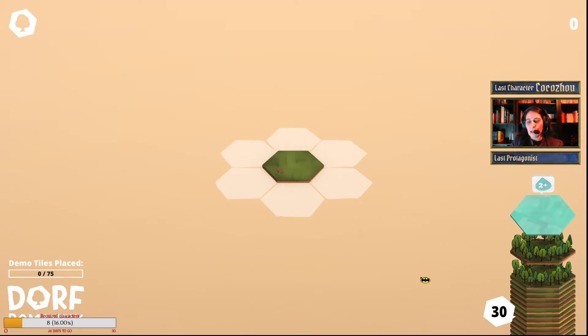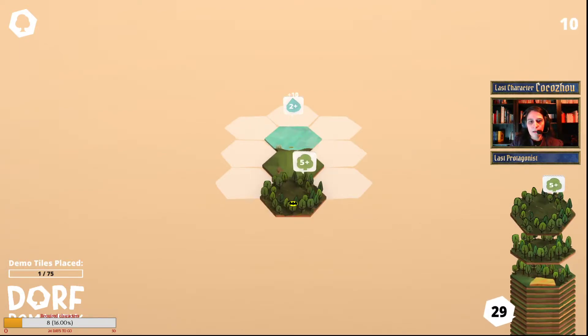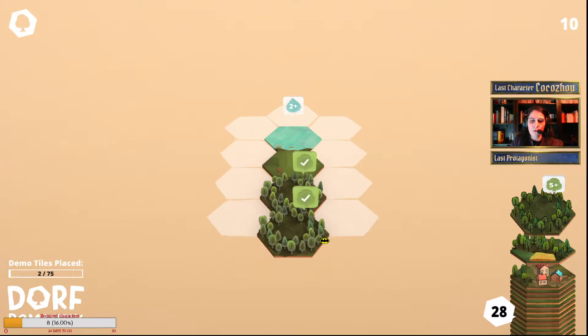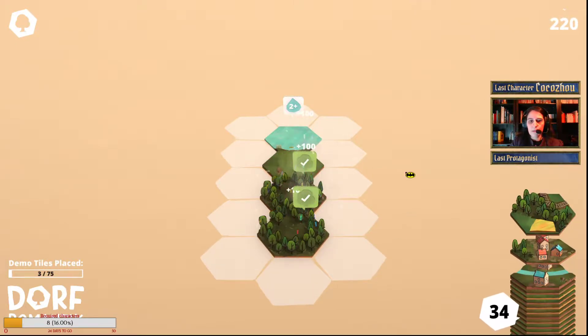We're starting immediately with a lake tile, requiring at least two water tiles linked to it. And here we have a forest. That's a decent start. We can already complete two quests.